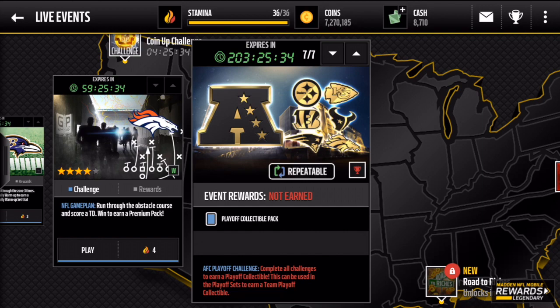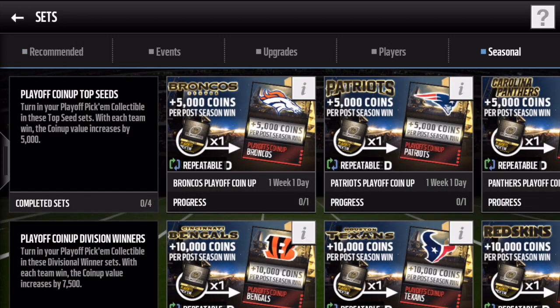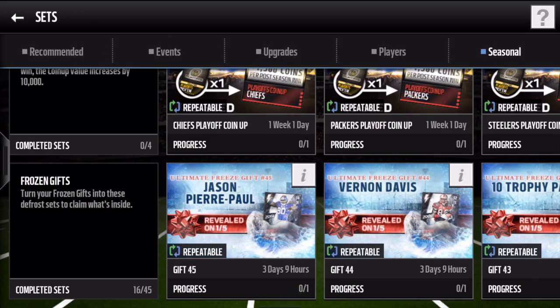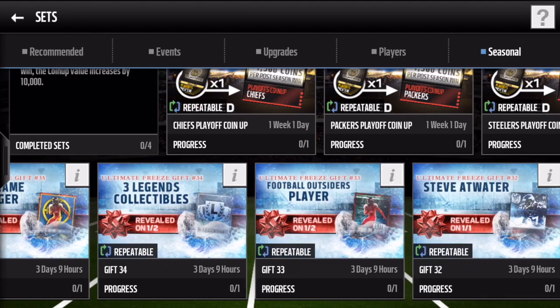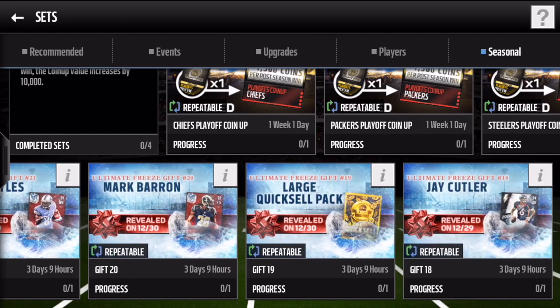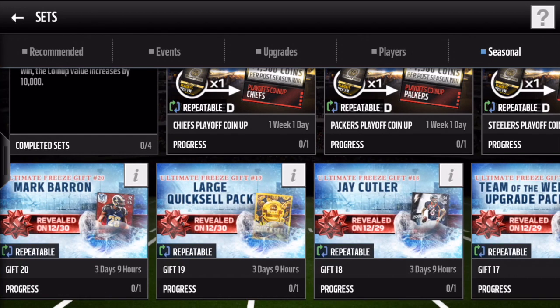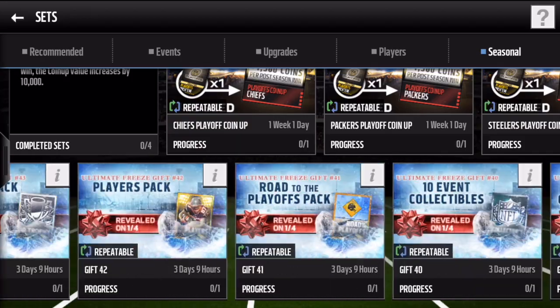Let's go to the sets and see what happens when a team wins and the value goes up. If we go to sets and seasonal, you can see everything is under the seasonal tab. The other frozen stuff is gone for Bo Jackson, but the frozen gifts are here for another three days and nine hours. If you haven't claimed your gifts, make sure you claim them — when they go away and you have the collectible, that collectible is basically useless. You want to throw your collectibles into the set and get your frozen gift.